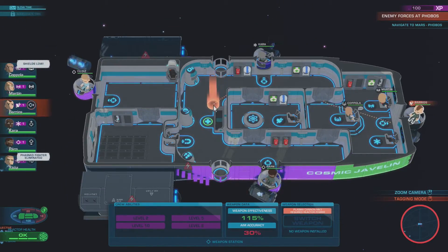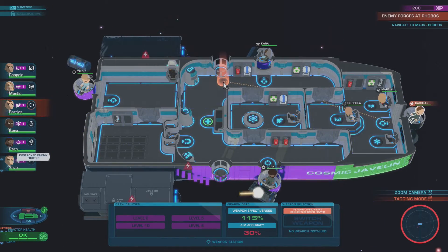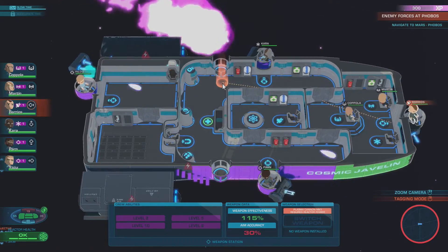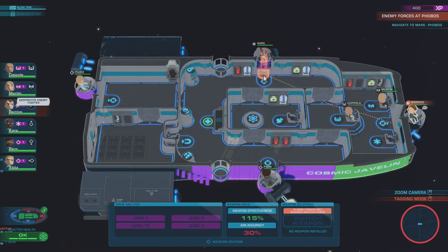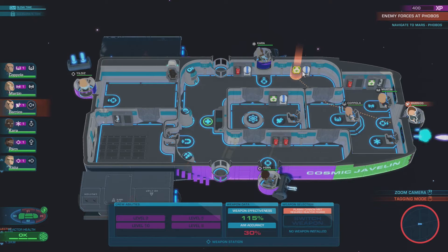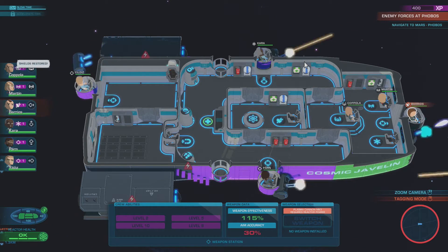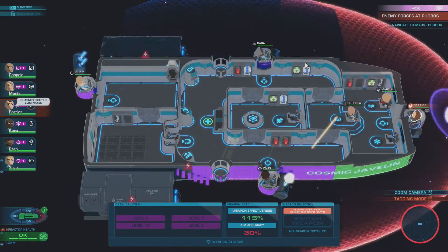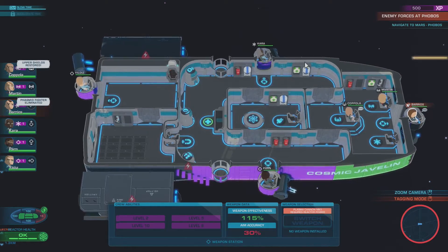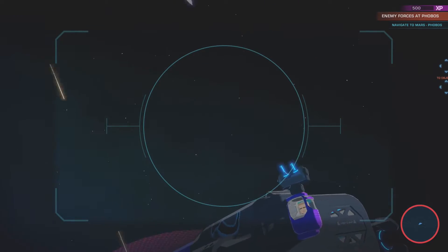It looks like we have everybody targeted. All right, so far shields are holding up well. Just about though — a couple of the shields are definitely down a bit. Shields restored. Looks like a 2-2 formation is holding up well for us here.